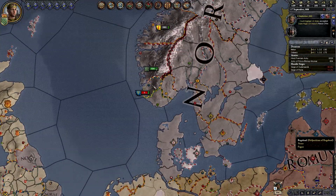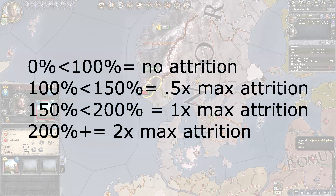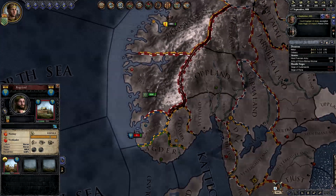Next up, we need to talk about actual attrition — what happens if you exceed that number? There are four ranges. You are either beneath the supply limit; above the supply limit but less than 50% over it; more than 1.5 times the supply limit but less than 2 times the supply limit; or more than 2 times the supply limit.